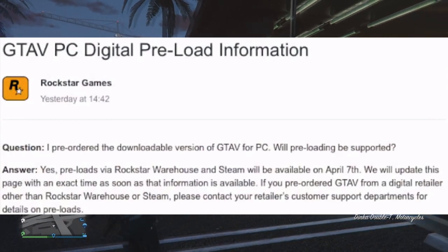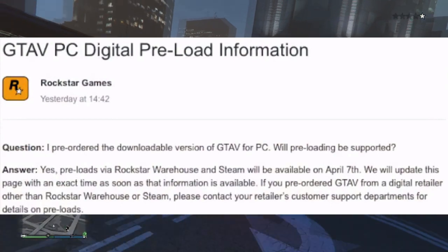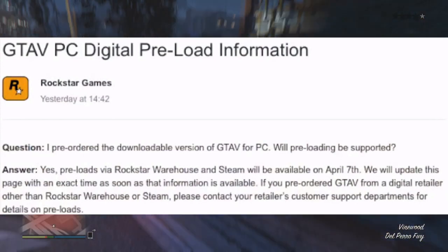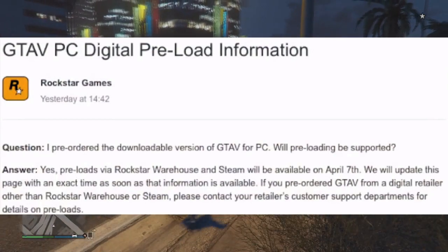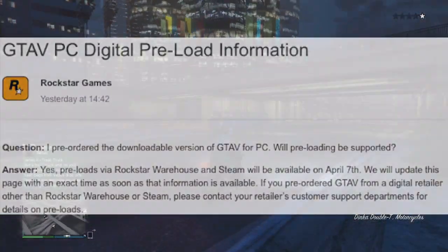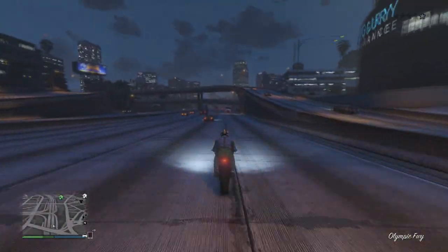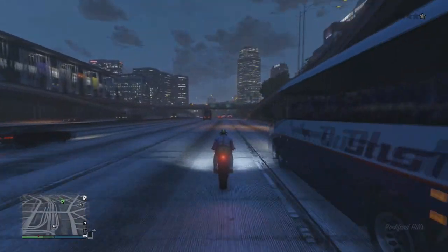Rockstar also said they will update the page with an exact time as soon as that information is available. If I do get any more information I will be sure to update you on Twitter — the link will be down in the description. If you pre-ordered GTA V from a digital retailer other than Rockstar Warehouse or Steam, please contact your retailer's customer support for details on preloads. Basically, you can pay for GTA 5 right now and download it, but this doesn't mean you can play it — you won't be able to play it until April the 14th.